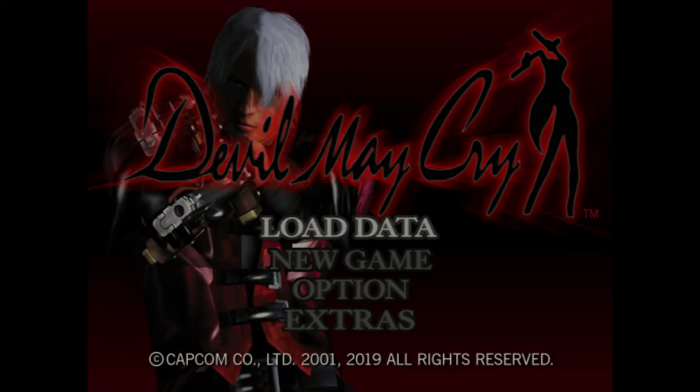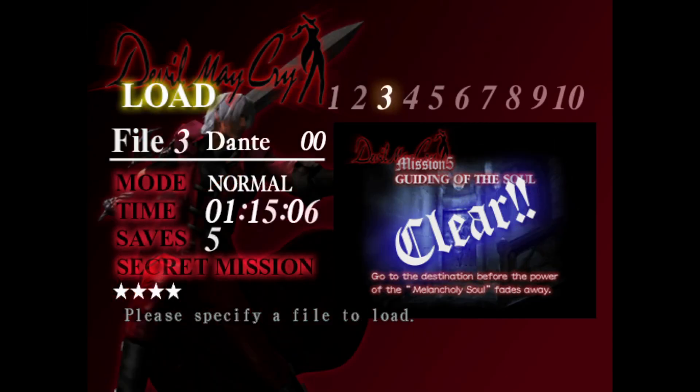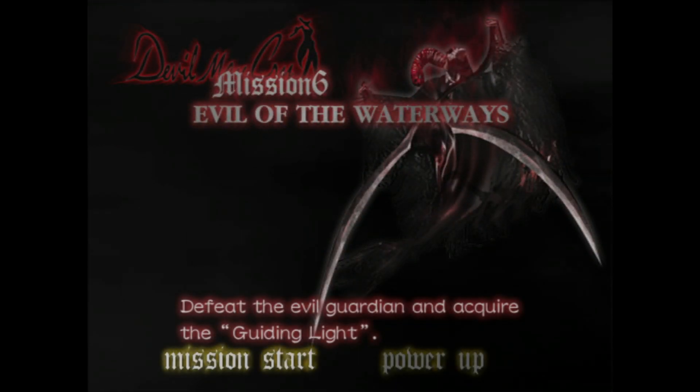Hello everybody, what is going on? It is Abishamaki here, and welcome back to some more Devil May Cry. Last time, we managed to get through Guiding of the Souls, show the various ways you can complete the mission, and obtain the very special bonus of 2,000 red orbs. This time, we tackle Mission 6: Evil of the Waterlings.